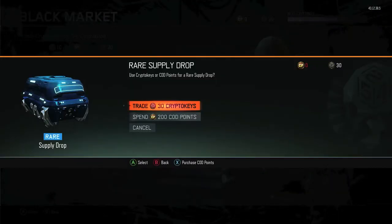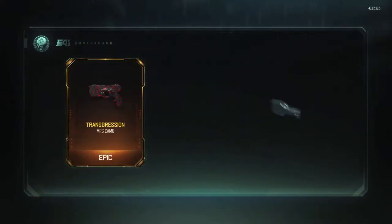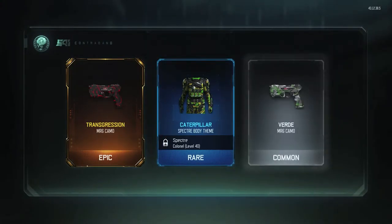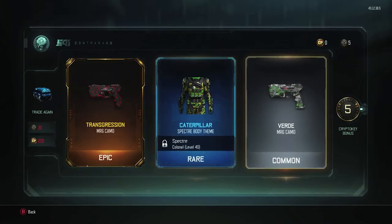We only have our rare one left — this one will hopefully give us some good loot. Okay guys, here we go. Three, two, one, and boom! Oh my god, right off the bat — epic! Epic transgression camo for the MR6. Oh my gosh, that looks so sick. And we got five crypto keys.